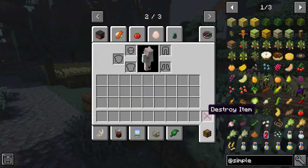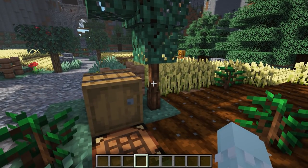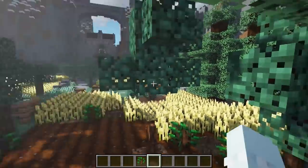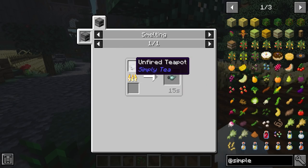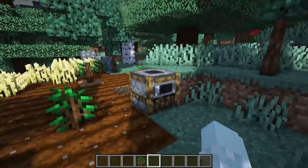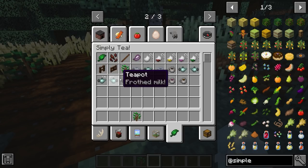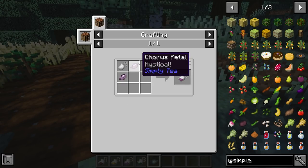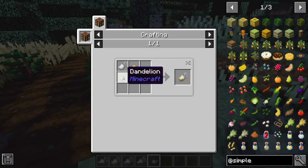Now we have the Simply Tea mod, which simply adds tea. It adds tea trees — basically tea saplings you can plant to get tea and tea leaves. There's a barrel and a teapot, which you craft by making an unfired teapot and smelting it to get an empty teapot. You can also get cups in the same process. The mod includes all the different teas, and you can fill a teapot up with milk or water.